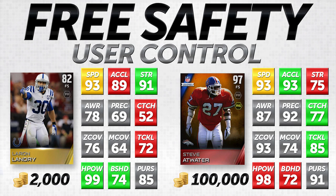When you're user-controlling a safety, what we care about is speed, acceleration, strength, tackling, catching, hit power, and block shedding. Looking at speed: same speed at 93 between Steve Atwater, the 97 overall — probably the best free safety in this game — and LeRon Landry, who's just an 82 overall gold item. Atwater is a little bit quicker with 93 acceleration versus Landry's 89, but that doesn't make that much of a difference overall.